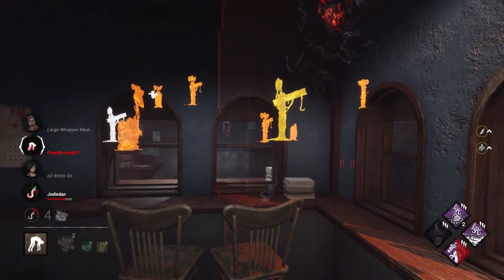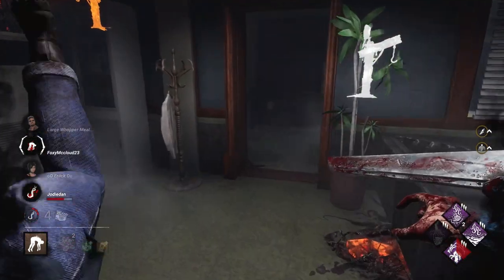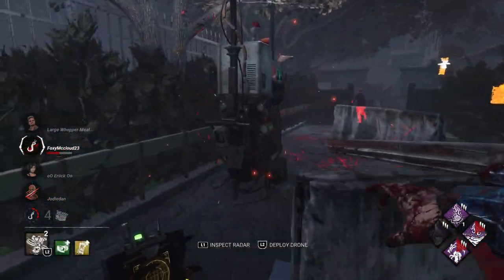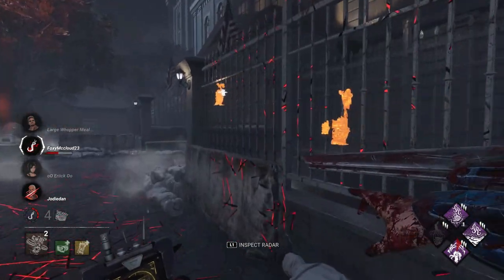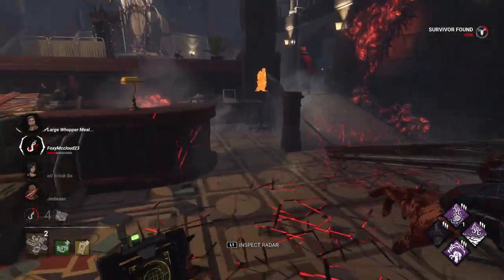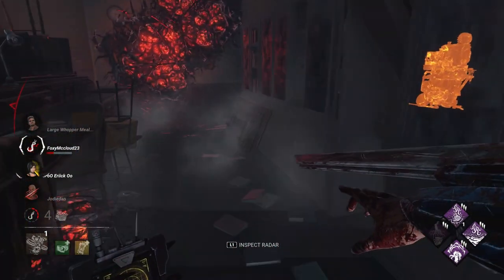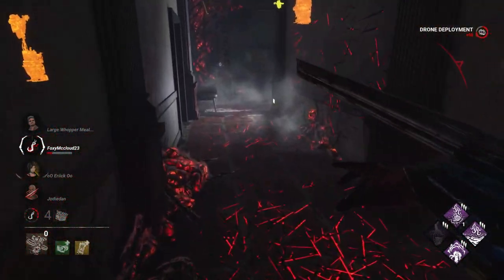This map is like bread and butter to me — it's just simple. Also because we keep hooking people on Scourge Hooks, we have Pain Resonance activating which lowers gens, and then Floods of Rage activating — which is a really strong perk. Thanks to Floods of Rage we can see the aura of all survivors, so now we know the girl who unhooked is probably running over there with the guy she just unhooked, and we can see Ace right here. Once they unhook the other girl too, we'll be able to find her as well.